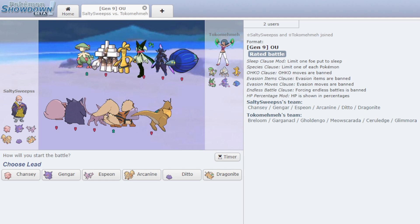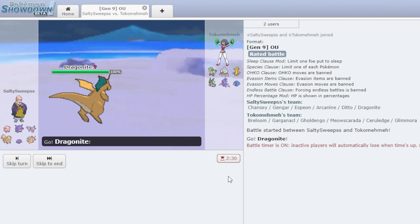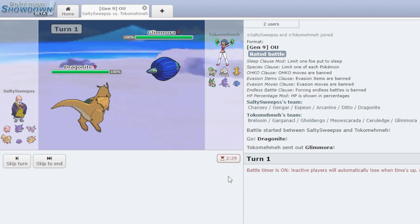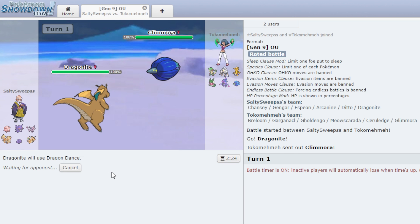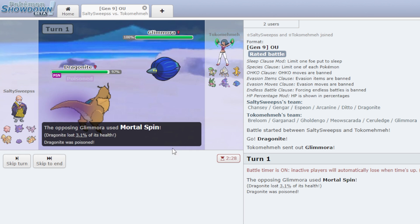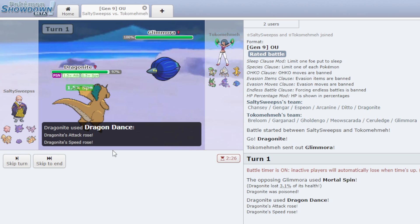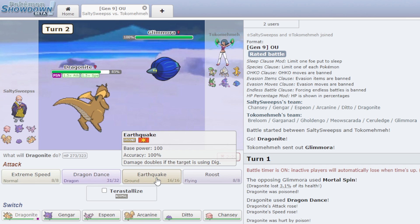First battle — I'm going to lead Dragonite because I think he's going to lead Glamora to set up hazards, then I'll Dragon Dance in his face. He does go Glamora. I Dragon Dance. I know the type matchup's not there at all, I just don't care. He uses Immortal Spin, I guess just for the poison. I have Earthquake though, so I click that — and he's Sashed.